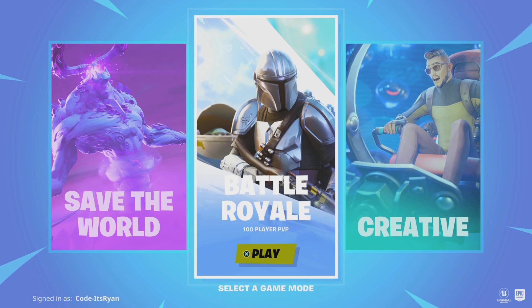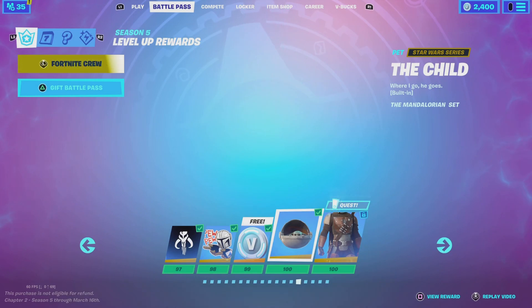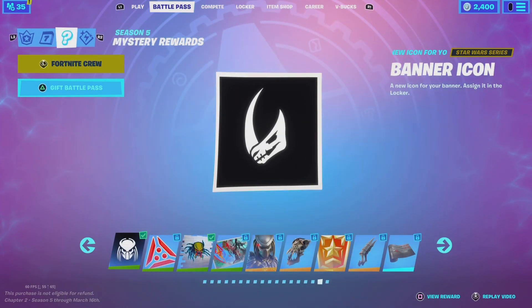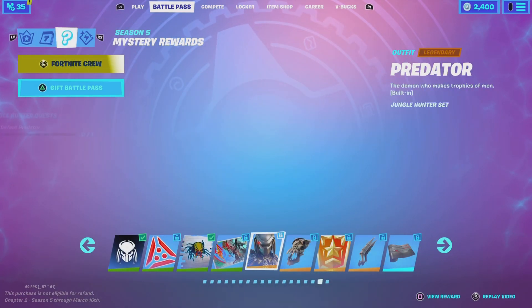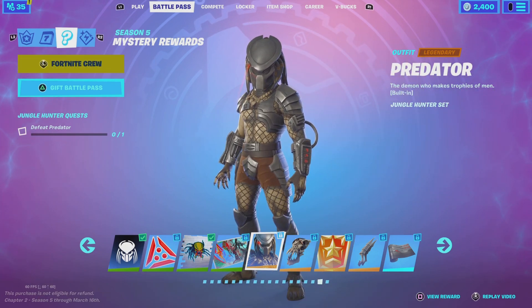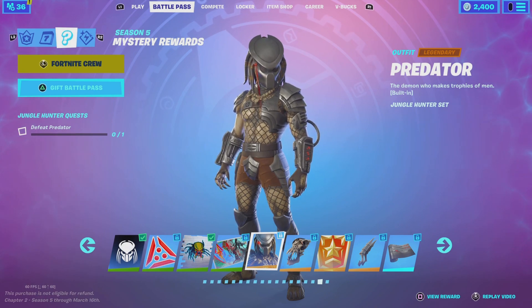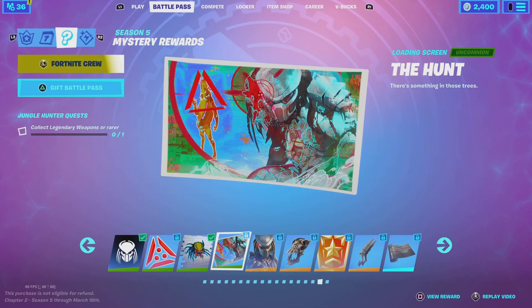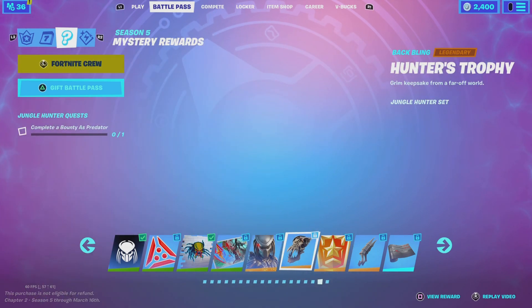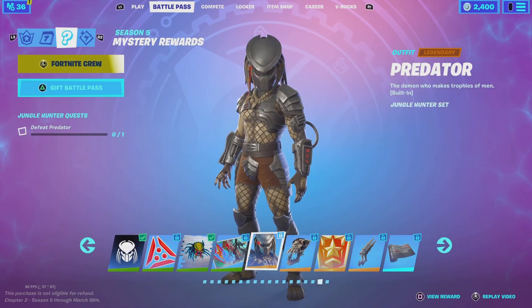Let's talk about how you can complete the challenges. Go to Battle Royale, head over to Quests, then Milestone Rewards, and you should see three challenges: defeat Predator to unlock the skin, collect a legendary gun or better to get his loading screen, and complete a bounty while wearing the skin to get his back bling.